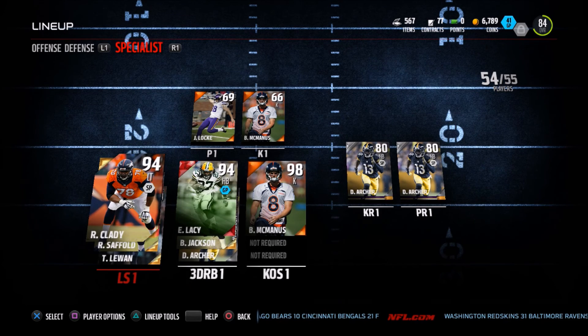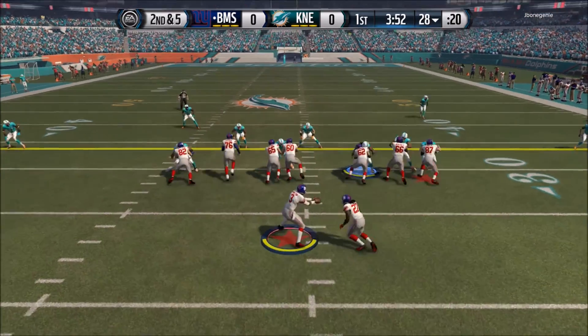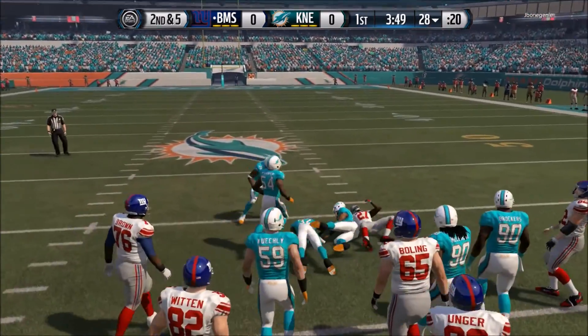Our kicker is Brandon McManus and we've got Dre Archer returning punts. Taking on our opponent, and he's got two legends — Christian Okoye and Joe Horn — also running Jameis Winston.